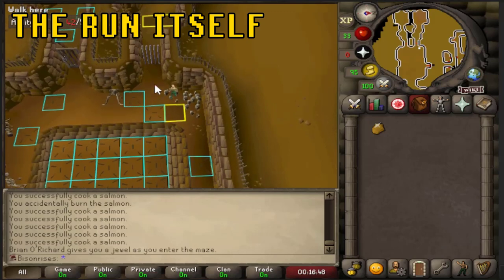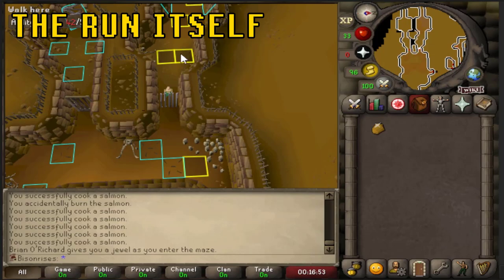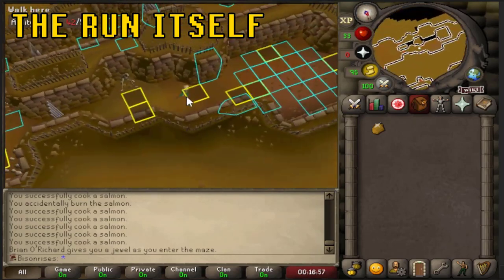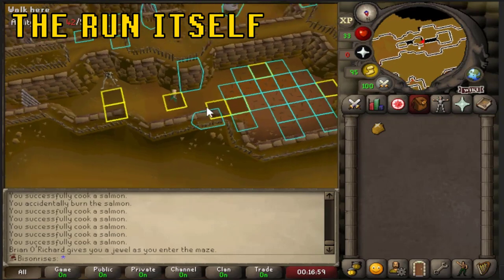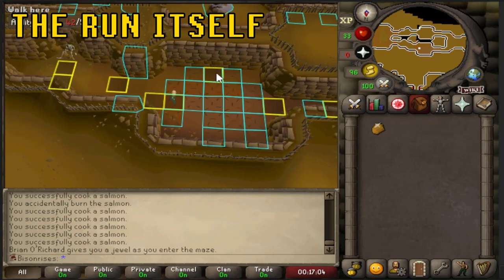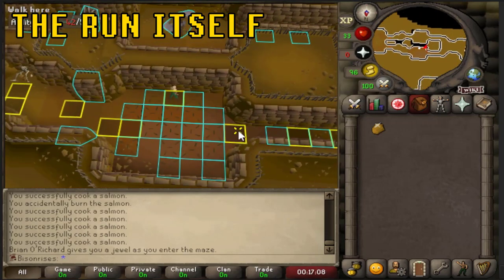Then click diagonally and open this up. For this room you're going to want to stand here, click through here, come down to this marked tile, across to this one, cross diagonally, and then across to the exit.